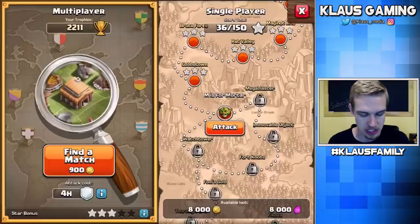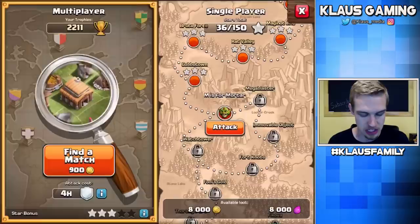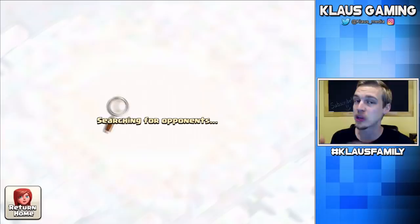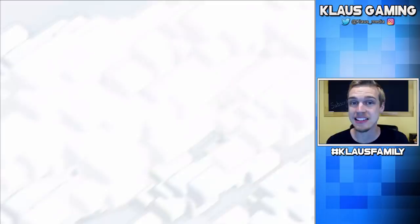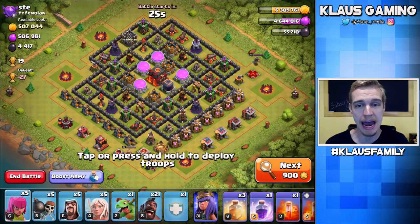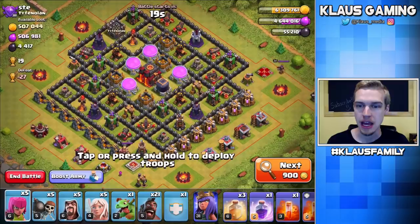Sorry, I got a message on Discord that distracted me. I have the Queen Walk Hog attack again — just didn't want to waste the armies. I have no King this time, but I do have max Hogs in the Clan Castle. Let me find another base — something amazing. We want a ton of gold, a ton of Elixir, and a ton of Dark Elixir. Here we go — Ste has over half a million gold and Elixir and 4,400 Dark Elixir. Great base to find. With multi-targeting Infernos, we're going to need to get our Hogs in quick because it slowly grinds away at five Hogs at a time.